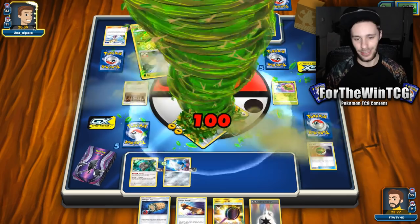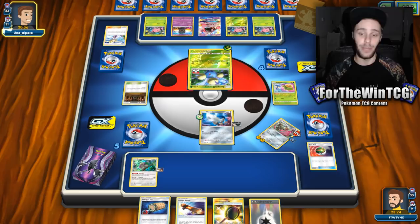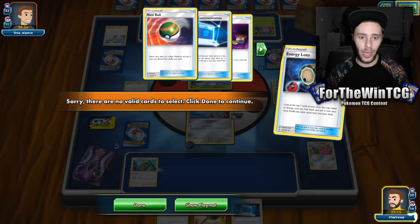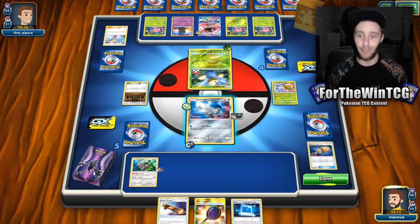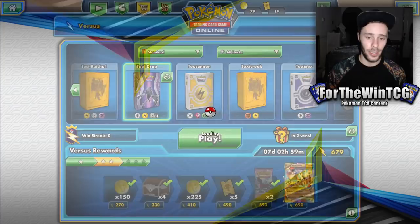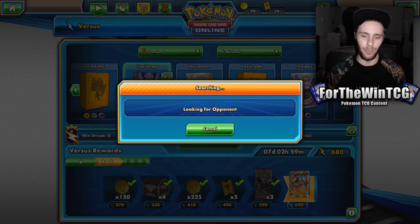They're pretty much one-hit KO-ing us every single time. We dropped all our escape boards at the start, which is now clearly not good. I think we just lose — we have to concede this one. Prizing two Honedge is a yikes and a half. Let's go for another game — fingers crossed we do not prize two Honedge again. Honedge sounds more right.